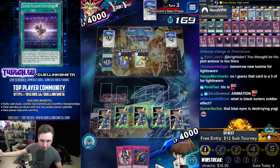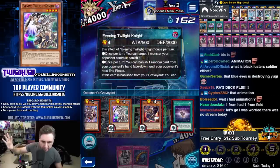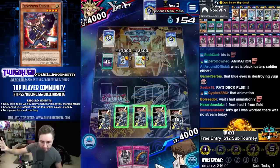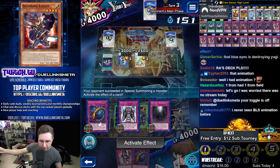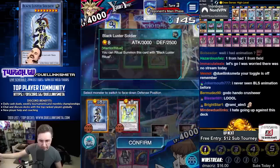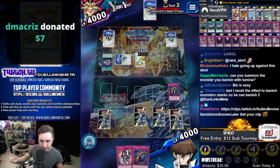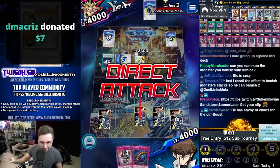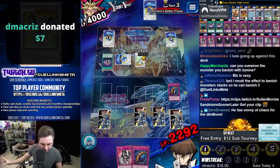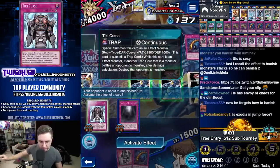It's Obelisk versus Black Luster Soldier. It has effects: it can banish a monster we control, banish a random card from our hand, and when it destroys a monster by battle it can declare another attack. We can simply use Canadia to flip it down before it banishes a card from our hand, then we just need the Spark Dragon to attack us. In the end phase, we summon Tiki Curse to the field.